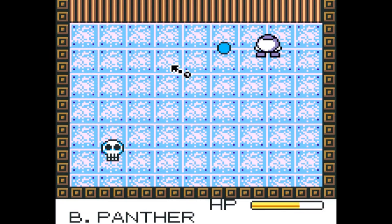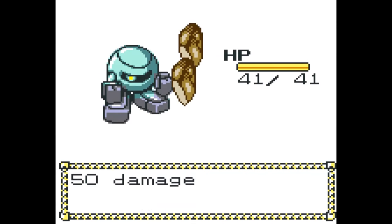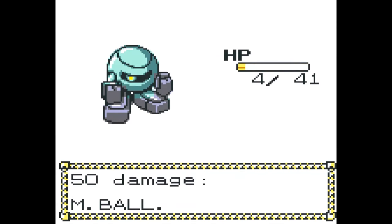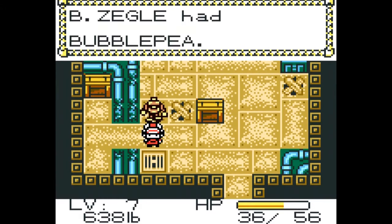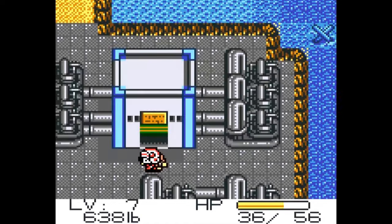Metal Walker has long been known as a Pokemon clone, but simply casting it aside for this reason would be a huge mistake, as it adds its own distinct take on the popular formula, which results in something truly special. The events take place in the future, on an island known as Rusted Land, where machines called core units have become the norm.